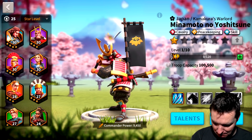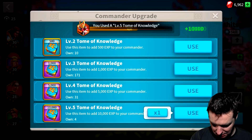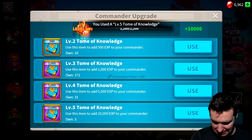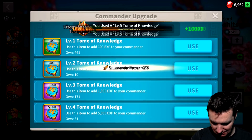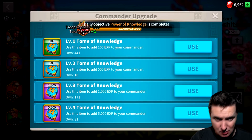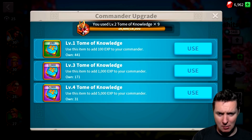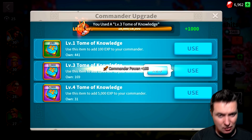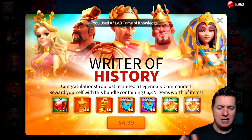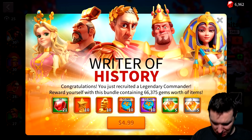We've got to bump his experience up and get him to level 10 — that should happen pretty quickly. There we go, almost there — one more time — yes! Here comes more prompts to spend money but we've spent enough for now.